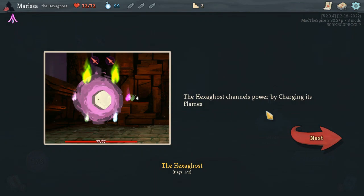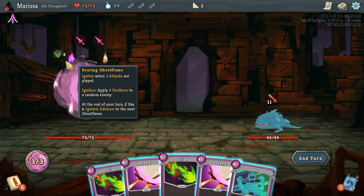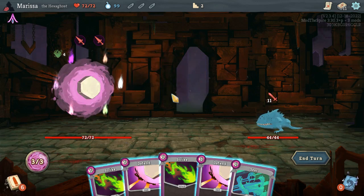The Hexaghost channels power by charging its flames. Perform a certain action while each is active to charge it. So this one ignites when one attack is played. And upon ignition, apply 4 Soul Burn to a random enemy. That's one of the flames. And this one ignites when two attacks are played.